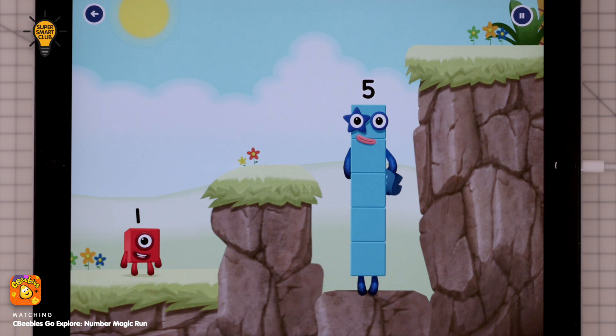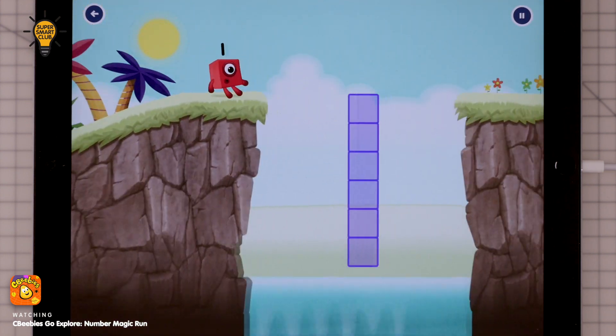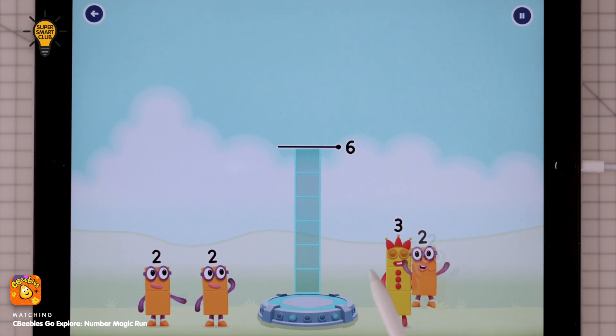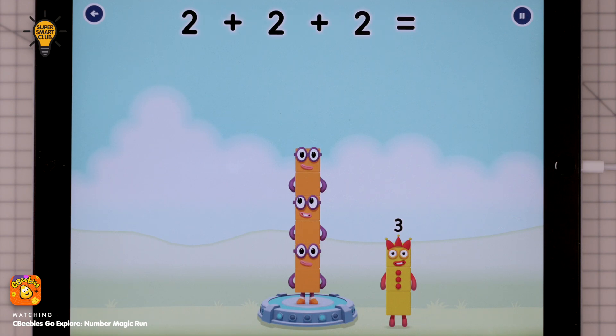Yes, you got it. Add number blocks to make six. Three, two, two — that's right. Two plus two plus two equals six.